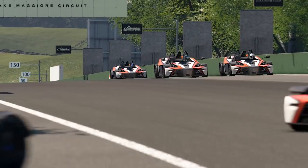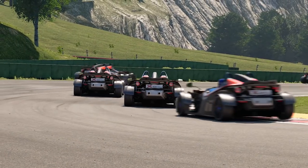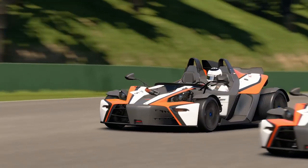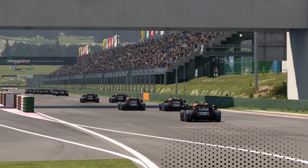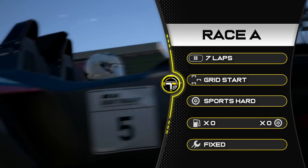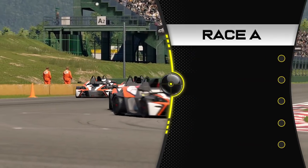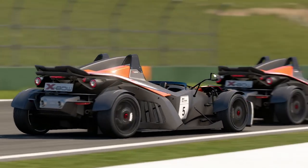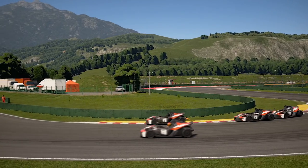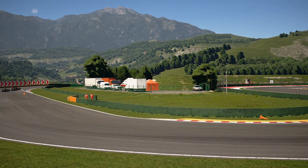We're here at Majore Center, one of the rarest tracks ever used by Gran Turismo, which is why it's in Miata Mania. Racing seven laps here at Majore Center on sports hard tires. The car is the KTM Crossbow — a very slippery car, very hard to fully control, and that means carnage.